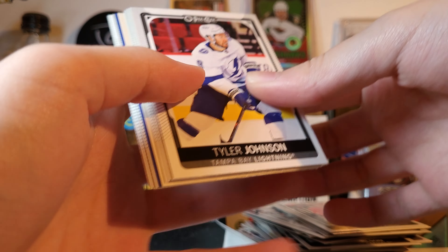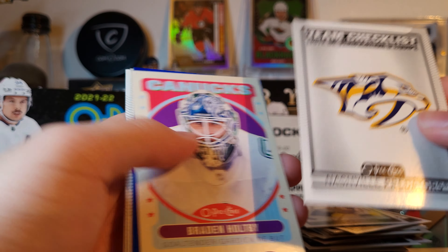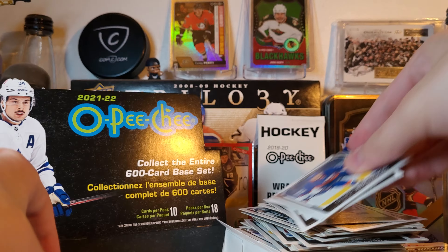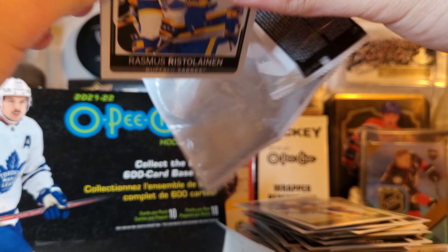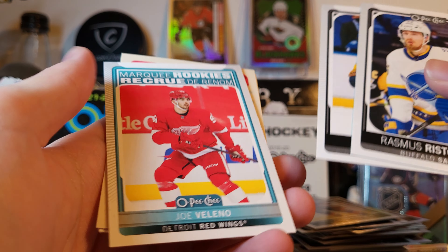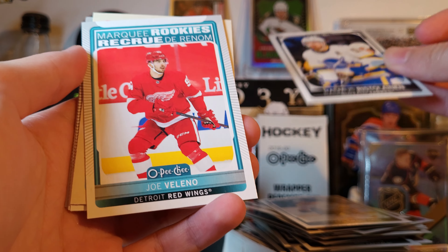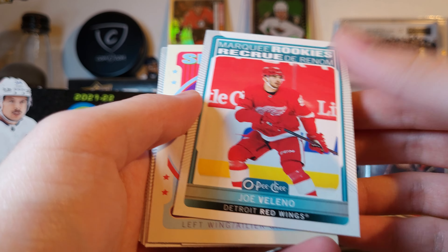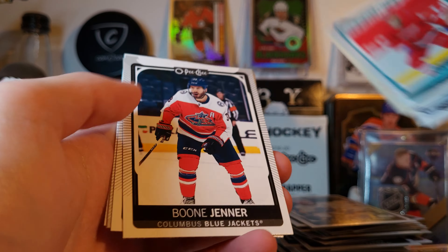Predators, Holtby, and Kane Blue. Still McDavid Ace — pretty good. Ovechkin and McDavid in the same box. Not bad. Joe Valino. I don't think that's a variation — I'm pretty sure it's not. I mean, it was at the beginning of the pack, but I don't know. This box has been messed up. Valino, Rookie, Stutzla, and O'Reilly.